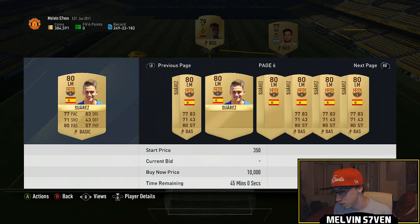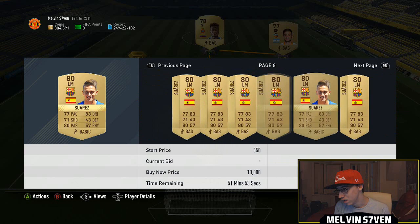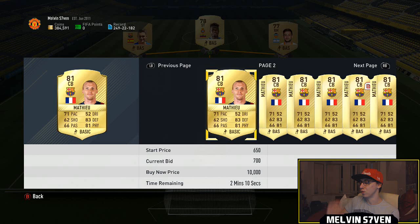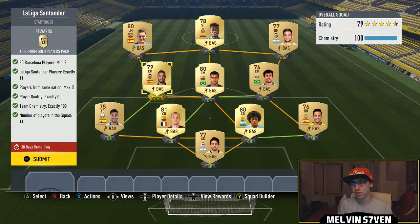It might be a good idea to go after the rarer Barcelona players - how much is Mathieu? He didn't have a bid on 1,000 to it - there you go. You'll be looking for about 4k for three Barcelona players and the rest of them can be La Liga. The only constraint that might cause you issues is the nationalities - you can only have a maximum of five players from the same nation. For example, Spanish - I've got four, you can't have more than five.